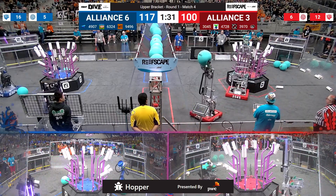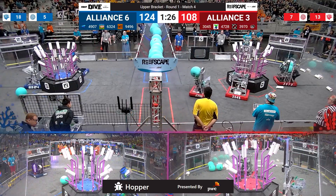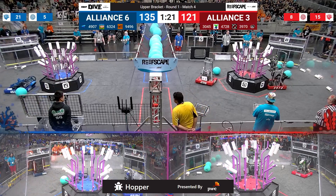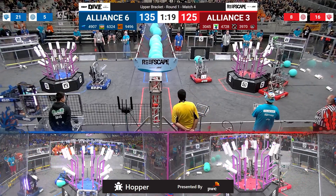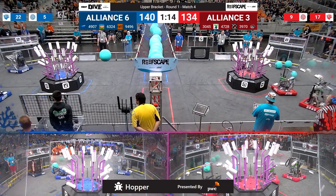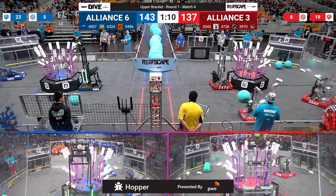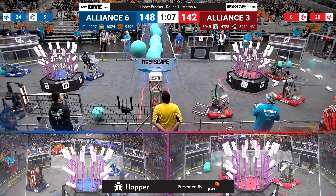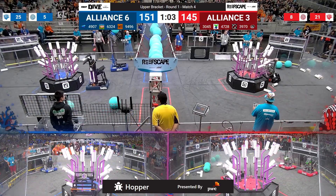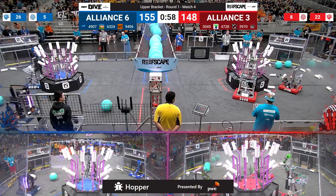With just over a minute and a half left in play, 17 coral scored here by the blue alliance. Team 3045 starting it here for the red alliance — the Gear Gremlins working on level four, their teammates going down low to level three for the red alliance. A minute eleven left in play, blue alliance has a slight advantage 148 to 142. It is close here in match number four of the playoffs — team 3970 reducing cycle time using the ground intake right by the reef.